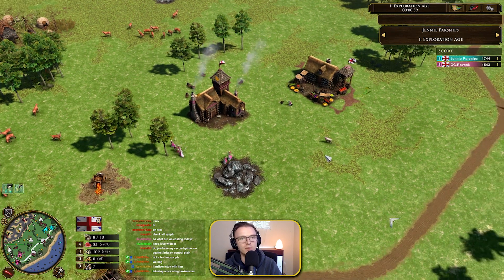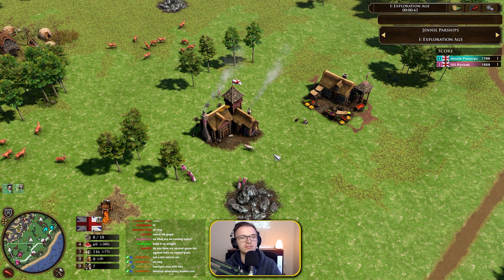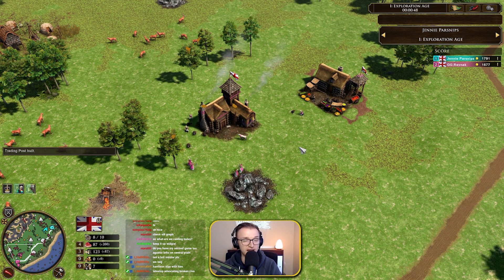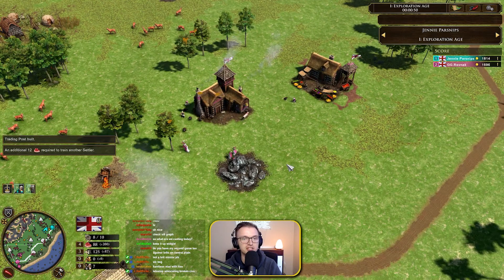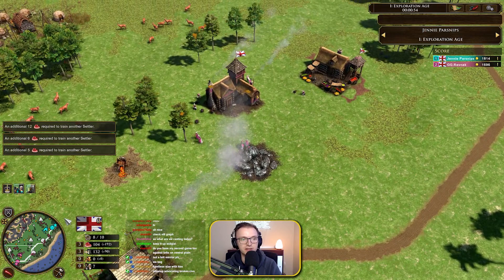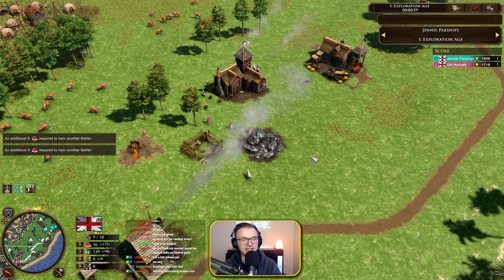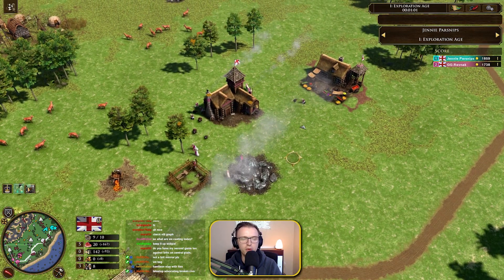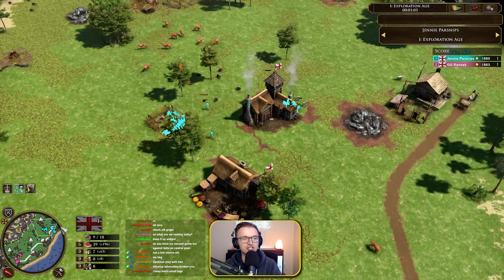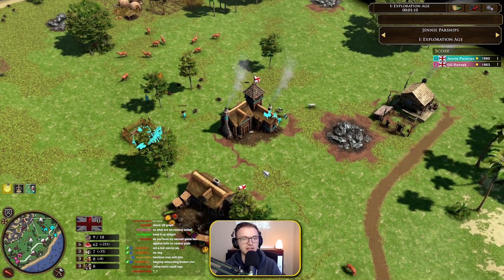We're going to see how this plays out because Brits have changed — there's been an update, new cards, a new type of opening. We're definitely going to be seeing that Greenwich Time card that provides you with a trade post wagon. Both players have already gone for a TP opening, the exact same thing. I'm hoping there's going to be some good Age 2 action here fighting over the TP line.